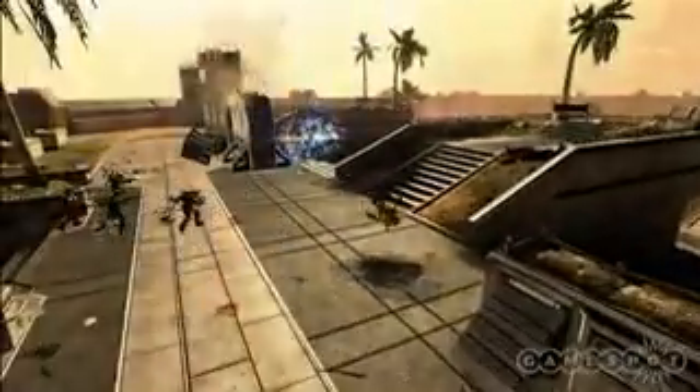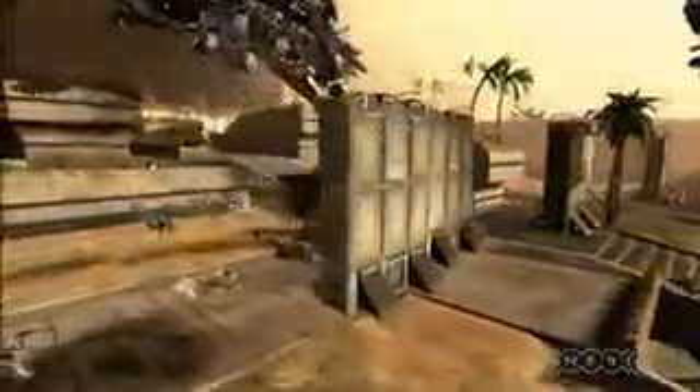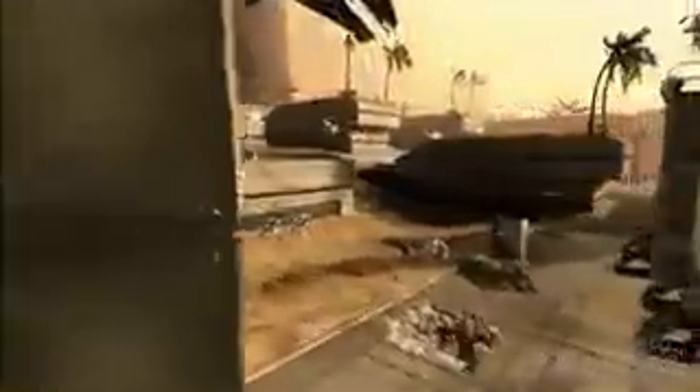Teamwork plays a big part in Firefight, and in order to progress through the waves you will have to use cover and keep an eye on all sides of the attack. Each team is given only seven lives, which are shared between them. When all the lives are gone, the game ends, with extra lives only given to the team when you complete a wave.